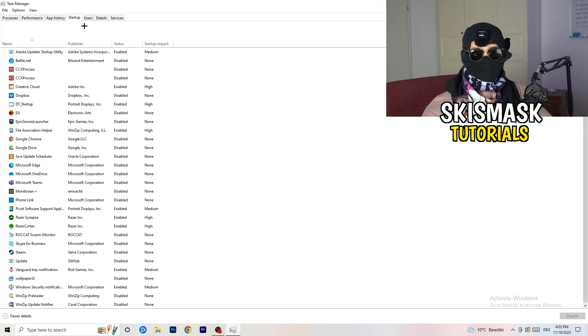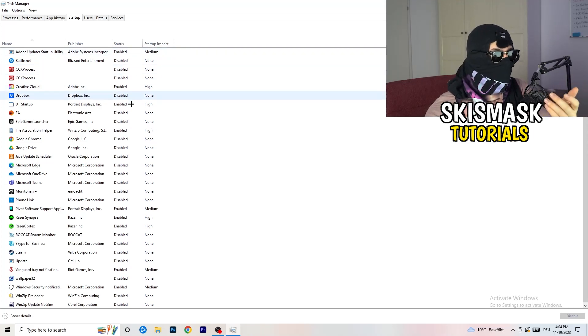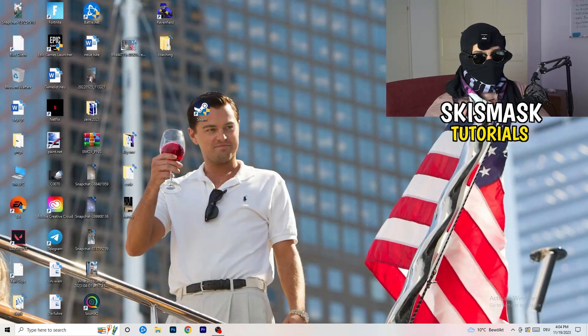Next, click on the Startup tab in the top-left corner. A lot of problems start here. If you have too many programs starting when you boot your PC and running in the background without you knowing, it will cause FPS drops on a lower-end PC. Go through the programs you don't need, right-click them, and click Disable. Once you're finished, you can close Task Manager.